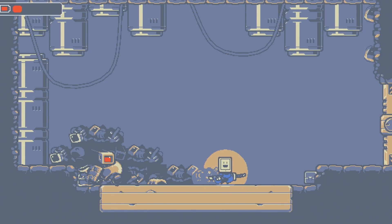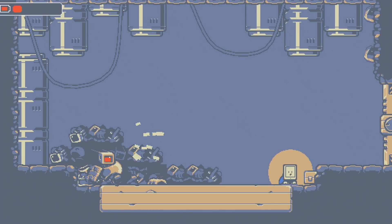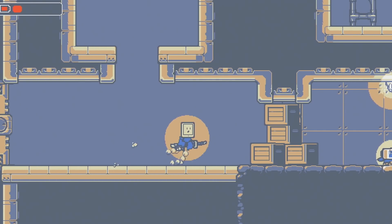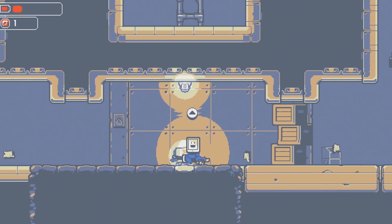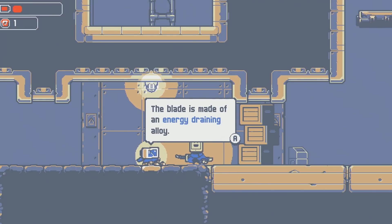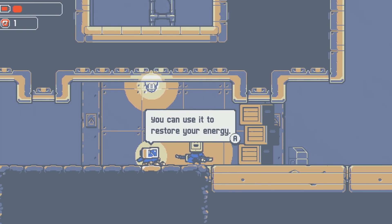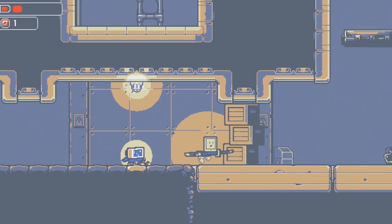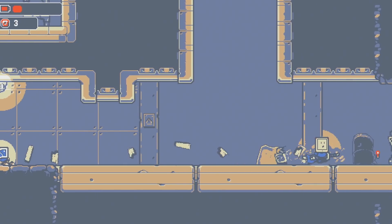I do want to talk about the robot because I am a sucker for a robot with a heart of gold. Look at this cutie — nothing makes me more emotional than a robot that just wants love. He is a violent robot — he's very happy. Robot buddies are in, robot buddies are hot right now. You've got Pathfinder in Apex Legends. You just want a friendly robot that's also equipped to kill. I feel it.